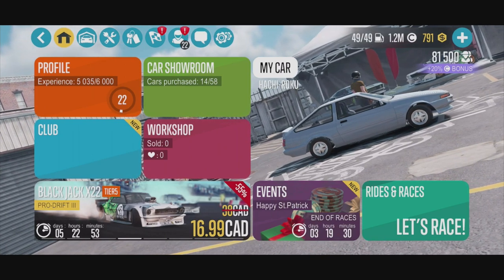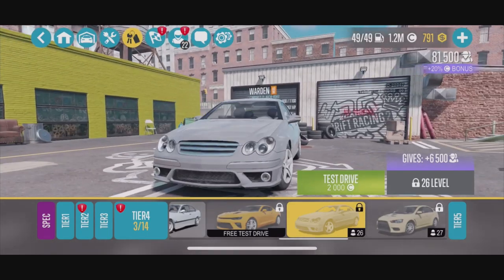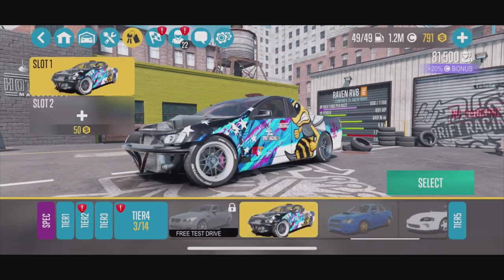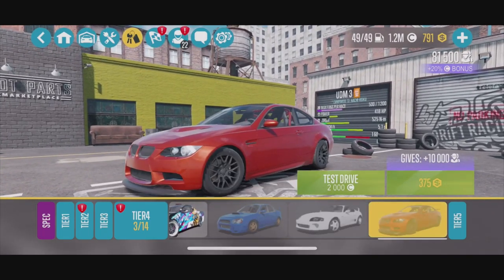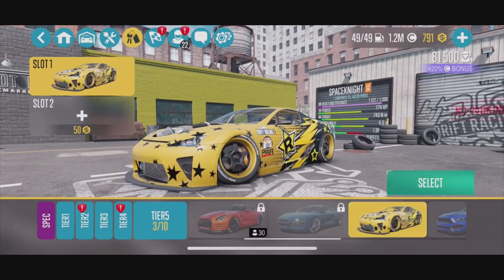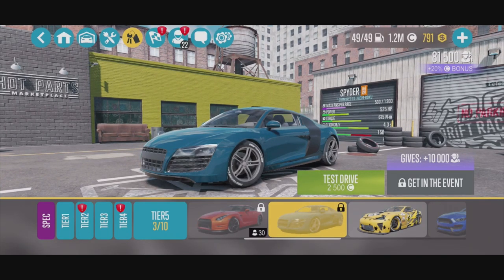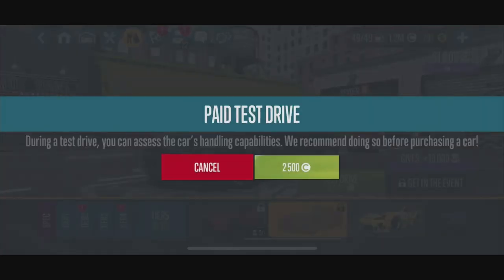For today we're gonna do a nice little car build — we have 1.2 million credits. There's the Warden, the Mercedes-Benz, and then we're looking for the Spider. There it is — Audi R8 hitting the game. Test drive for 2500 coins, and we can also get into an event with it. We're gonna go ahead and test drive.